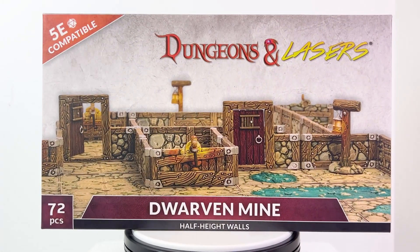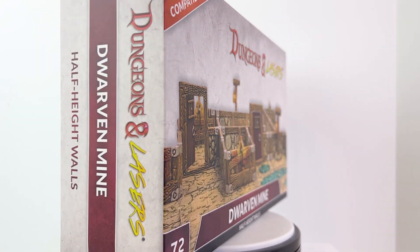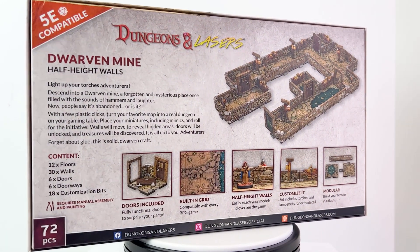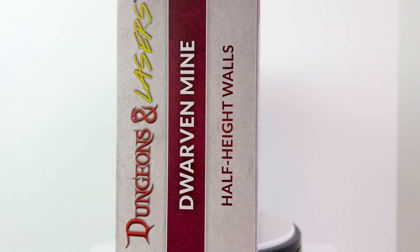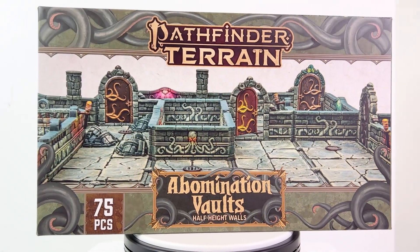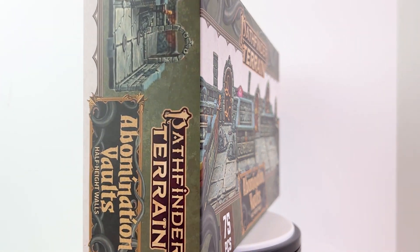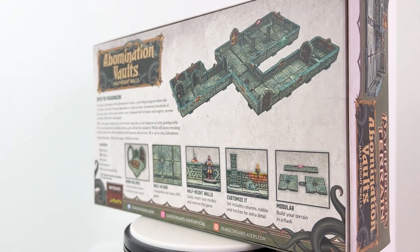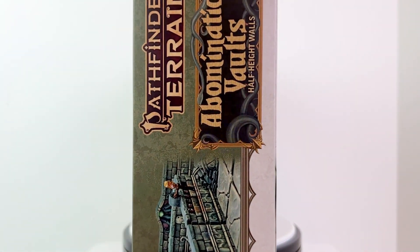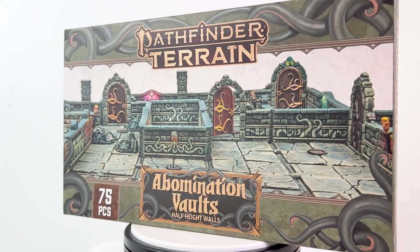If you are unfamiliar with Abomination Vaults, it is one of the most popular Pathfinder 2nd Edition adventure paths — a straight-up dungeon crawl. It was so popular that they are bringing it to Dungeons & Dragons 5th Edition later this year, making it the first adventure you can run officially with either 5e or Pathfinder 2e rules. That makes this terrain set even cooler because it's universal. I'm curious to see how closely they tied this Abomination Vaults adventure to the terrain set, or whether it's more of a generic terrain set. We're also going to preview a few other Dungeons & Lasers sets today.